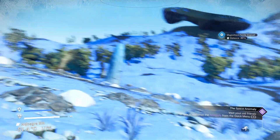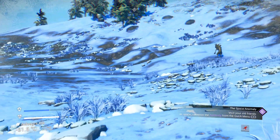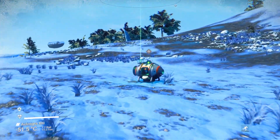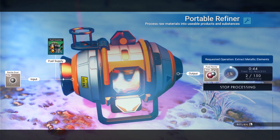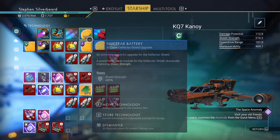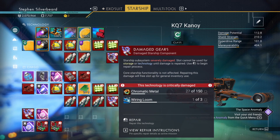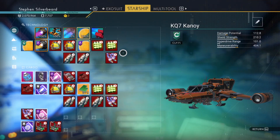We're going to have a little bit of a mining session. I'll put it back there, stop producing the pure ferrite. We need that repaired, which means we need to make some warp fuel - that'd be good, though not particularly important at the moment. We need a lot more chromatic metal and gold. Ship is fully fueled - okay. I think we're going to change areas.